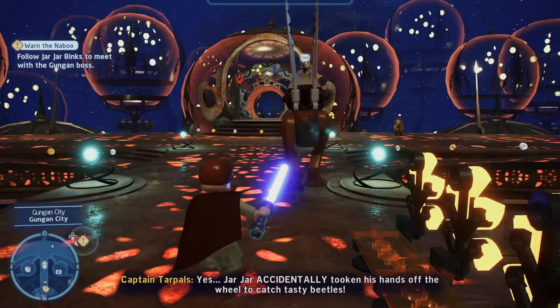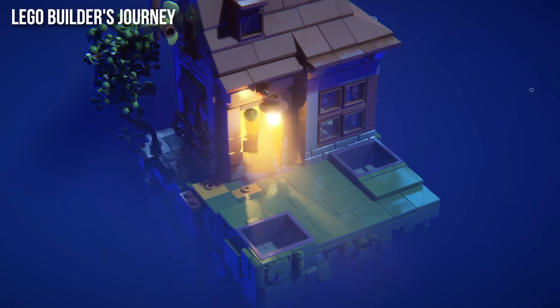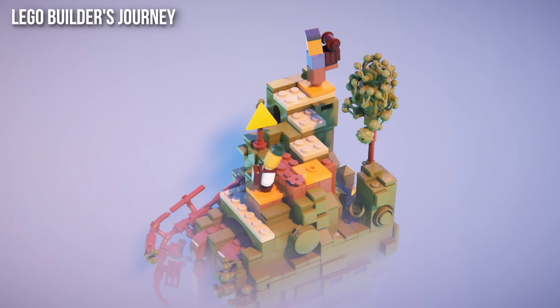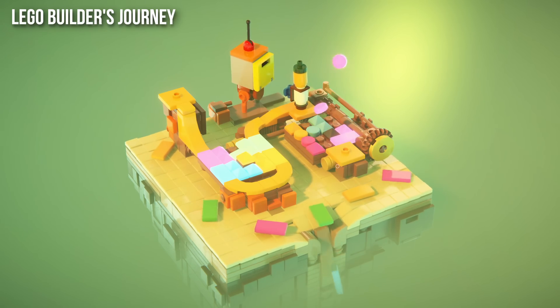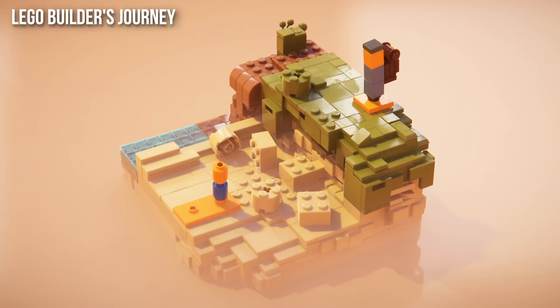The lack of any ray-tracing features does feel like a bit of a missed opportunity. Lego Builder's Journey showcased how incredible Lego pieces can look when paired with ray-tracing techniques like RT Reflections, RTGI, and RTAO. As we'll soon see, the new consoles have plenty of performance on tap in this title, which could have been harnessed for one or more of these effects.